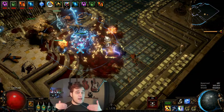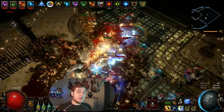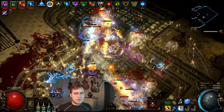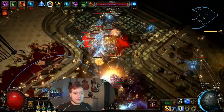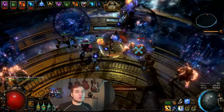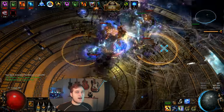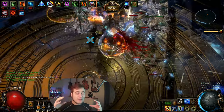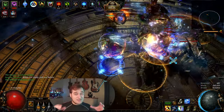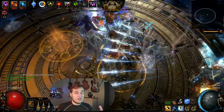All that coupled with 20-charge Discharge has insane area of effect even in single target. This build is designed with the Ritual League mechanic and Maven Arena boss fights in mind. On the majority of rituals you just stand in the center and press the button every 1-2 seconds and clear screen-wide areas. On Maven boss fights you move around quite a bit but still deal area of effect in insane range, damaging several bosses at once. Maven fights with 10 bosses are really pleasant to execute.